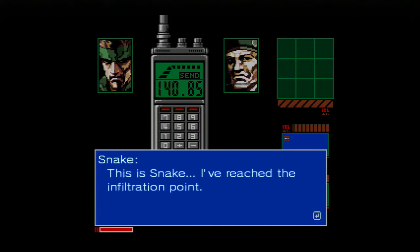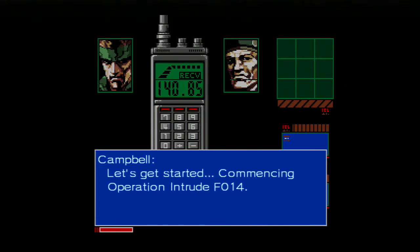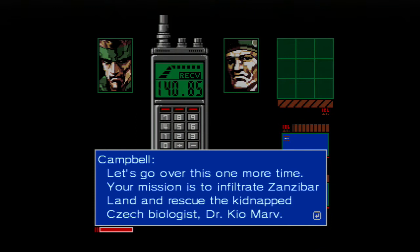This is Snake. I've reached the infiltration point. Snake, right on time as always. Let's get started. Commencing Operation Intrude F-014. The first game was Operation Intrude N313. Uh-huh. Let's go over this one more time. Your mission is to infiltrate Zanzibar Land and rescue the kidnapped Czech biologist, Dr. Keo Marv. It was in that long-ass cutscene you just watched.